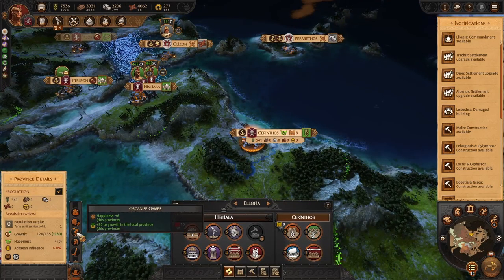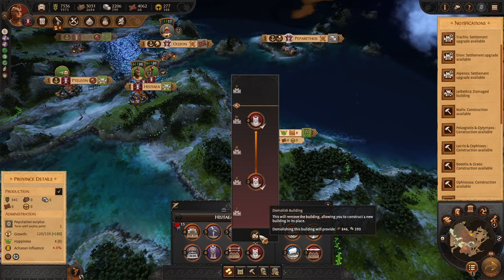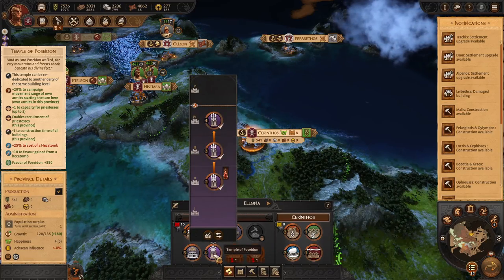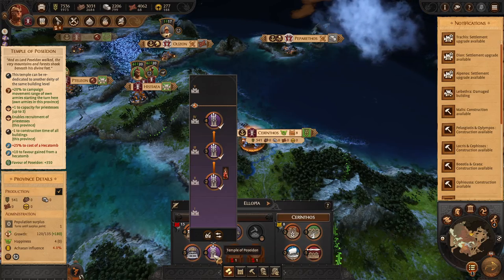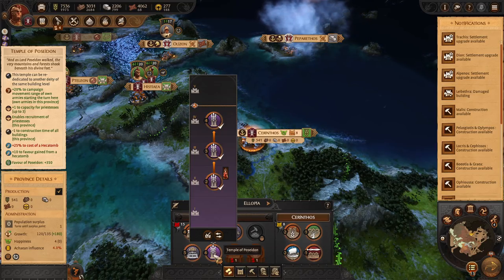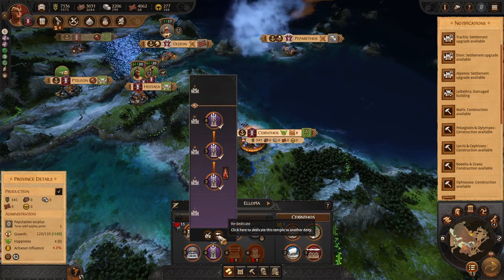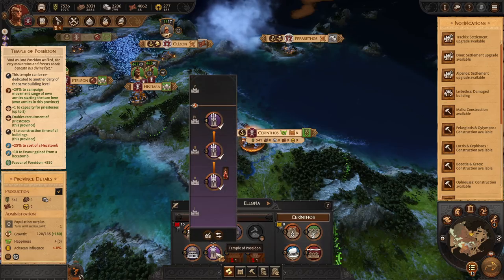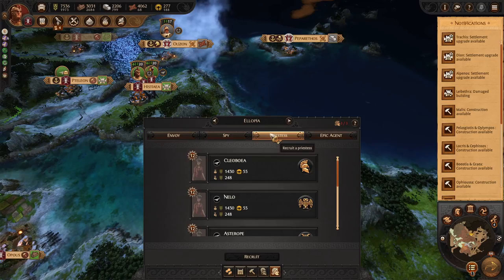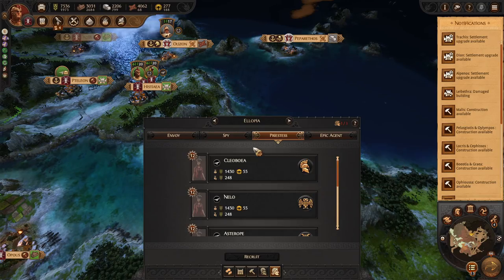We have a commandment here — Organized Game is our default. We've got to burn down some of these buildings since they're a waste of land with the garrison. We have a tier 4 Poseidon Temple which gives plus 20 campaign movement for armies starting their turn here — not bad. It's going to be very expensive to rededicate a tier 4, so we're probably going to keep it. We can recruit a priestess — we have the bonus from Apollo right now. We already maxed out three of these.